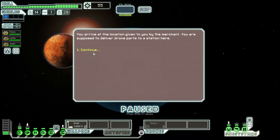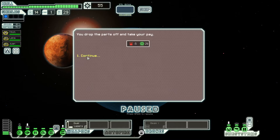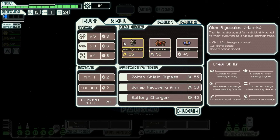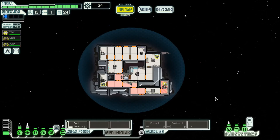The station is one jump away, so we do it. They say it took us long enough and refuse full price, offering 29 scrap — we accept, since we can buy drone parts at the store right next to us anyway. The store has a mantis, a rock, and a human crew member, plus drones: a combat drone, an anti-drone, and a boarding drone. We get a combat drone.